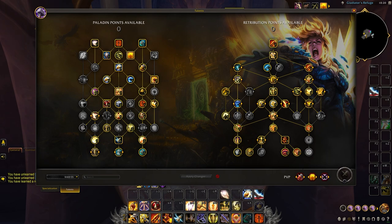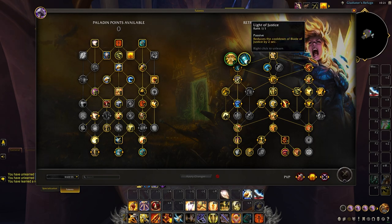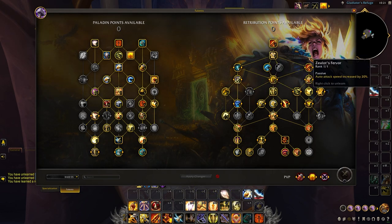To quickly touch on the Crusading Strikes build for single target: we'll take Improved Blade of Justice in the top right giving us 2 charges, and we'll reduce its cooldown by 2 seconds with Light of Justice on the left. We obviously take Crusading Strikes instead of Templar Strikes in the middle, building our Crusader Strike passively into our auto attacks, generating 1 Holy Power every 2 attacks. Finally, we'll lose Heart of the Crusader and instead take Zealot's Fervor to increase our auto attack speed.